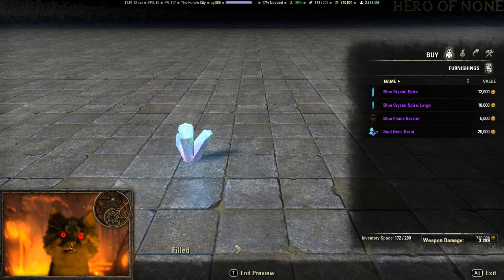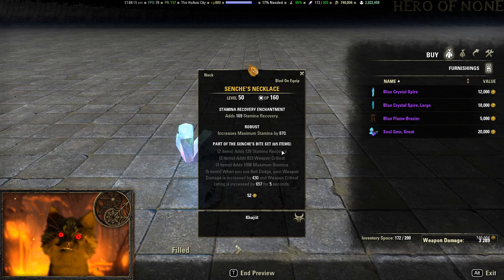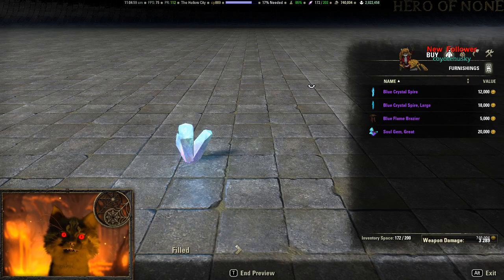Then there's the Stenich necklace: stamina recovery, weapon critical, max stamina, and when you roll dodge your weapon damage is increased by 4,330 and your weapon critical rating is increased by 657 for five seconds. I think this is pretty good — if you're running a roll dodge build like with Eternal Hunt, this synergizes well. It has no cooldown, it's easy to trigger, no RNG, and I've seen some solid gank builds using it. It's lost popularity recently but it's worth a look if you run that type of build.